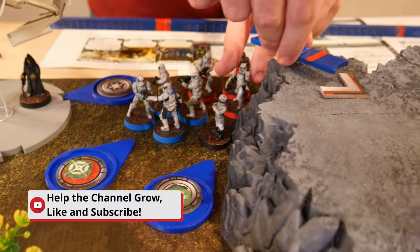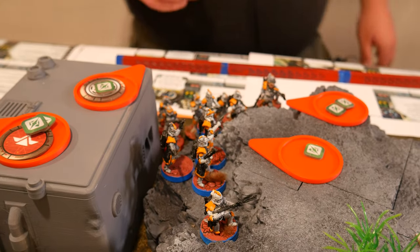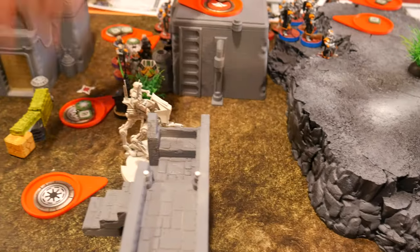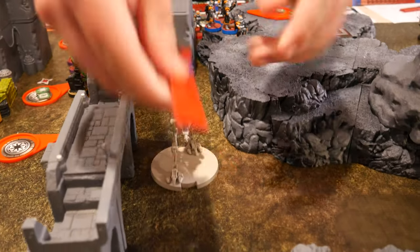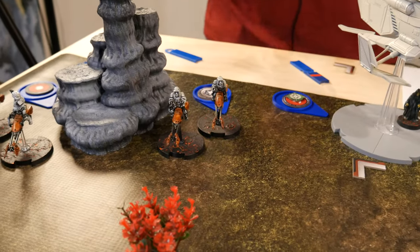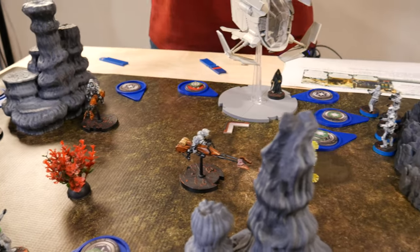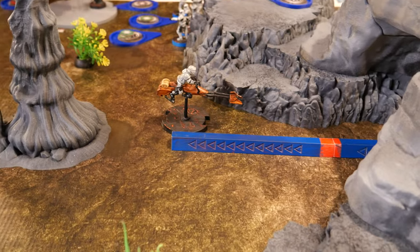These stormtroopers are going to move up and then take a dodge. These red clone troopers are going to do the infamous aim and dodge. These stormtroopers are going to move over here and take a dodge. The AT-RT is going to make a move and then a second move right to this terrain. I'm going to go with these speeder bikes — they're first going to do their compulse move, then the regular move, and then shoot that AT-RT.